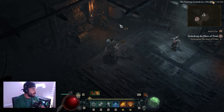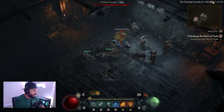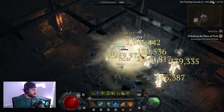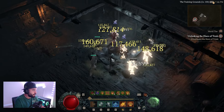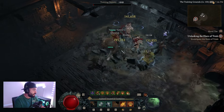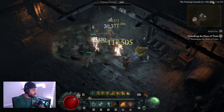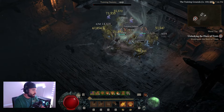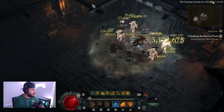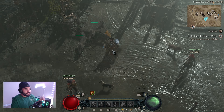For the rotation demonstration — this is going to be the easiest rotation you've ever seen. Walk up, pop your poison creeper, and just smash to your heart's content. That's how the build works, especially with starless skies. Every so often, pop your cyclone — you'll knock back enemies and get that buff to increased damage against knocked-back or stunned enemies. Don't forget to pop all your companion skills and just do as much damage as possible.